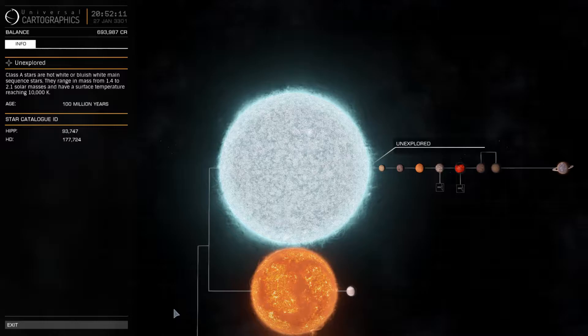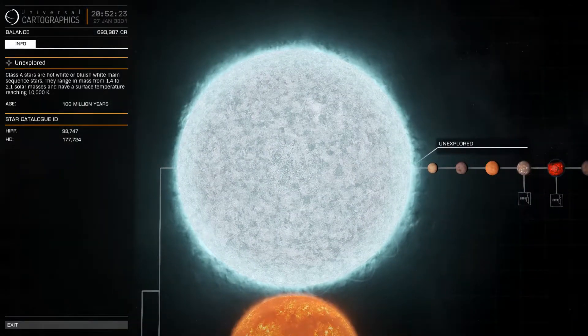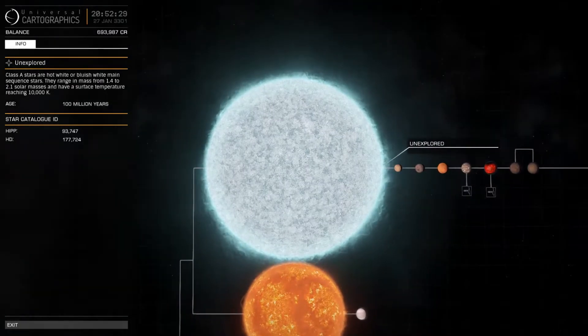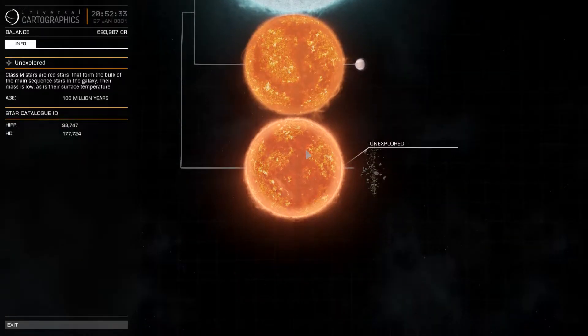Zeta Aquilae is a Federation corporate system situated approximately 83 light years from Sol. Let's look at the system map first. We can see its main star is a class A white star — very bright, very high surface temperatures, and more massive than the sun. And then we have two smaller class M red stars that are orbiting it.